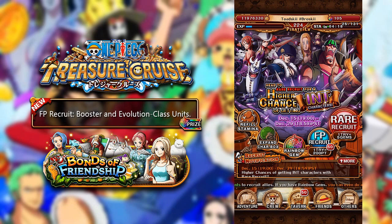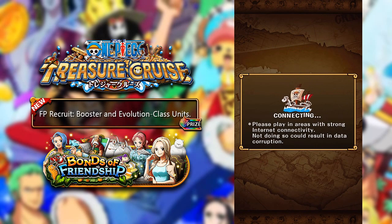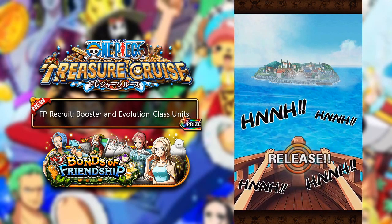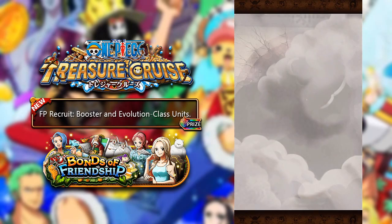This is exactly what we're going to be doing today — we're going to be spending all 50 of our friend point recruit searches to see if we can get some boosters or some evolvers. Some rainbow units would be nice to get, some rainbow hermit crabs or rainbow penguins and stuff like that, or potentially some turtles, because it does say booster class units. So let's see what we get a hold of today.